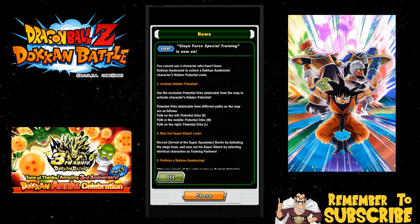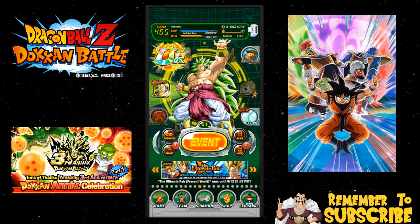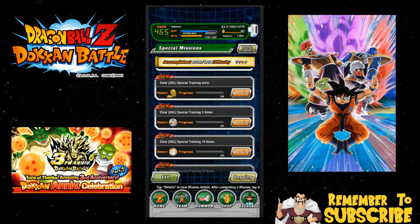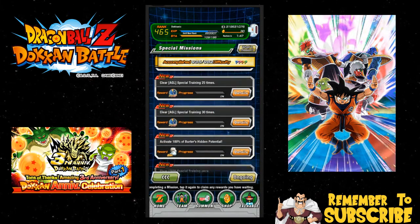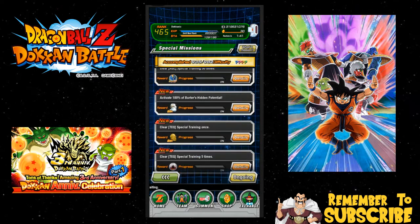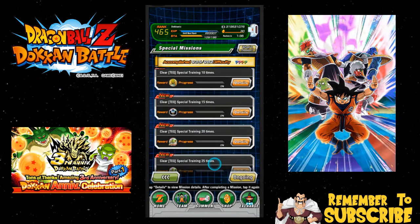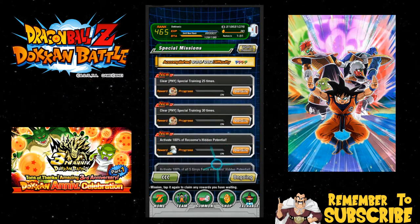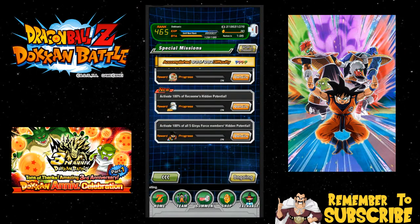Once you get them all maxed out, you go over here into the Missions tab. Once you're in the Missions tab, you go to the Special Missions and scroll all the way down to the bottom. You need to do Burderer 30 times, get all of his potential, get him activated 100% - you get Grand Elder Kai for that. Then you do the same thing for the tech, then Guldo, and then for all of them. Once you've done that for every single one of them, you get 100% LR Ginyu Force Ginyu, and he is the leader for that.